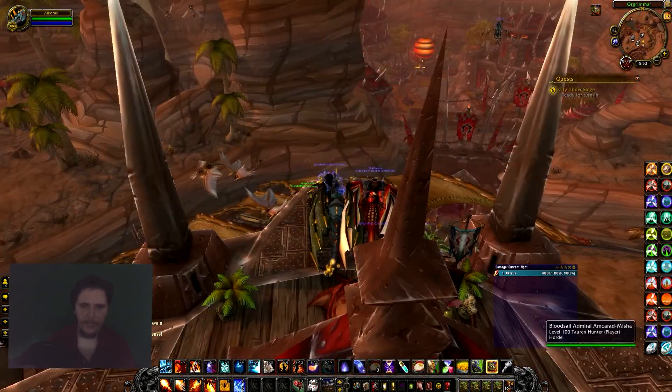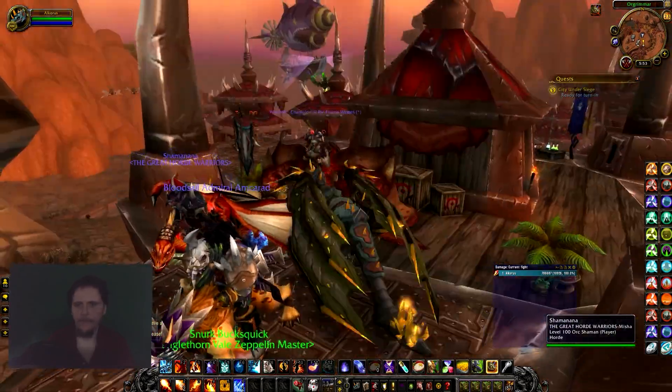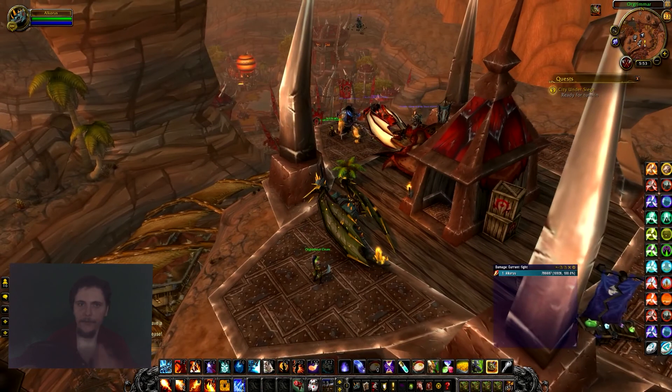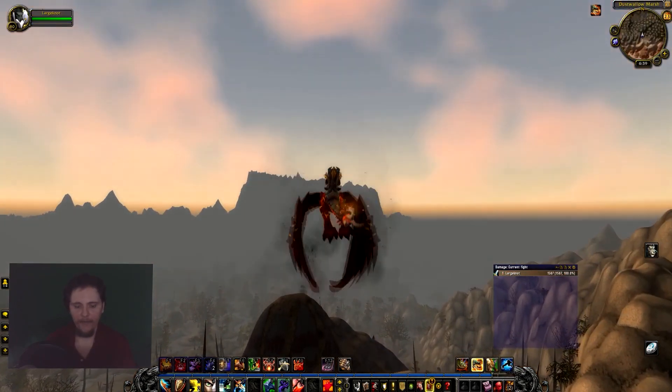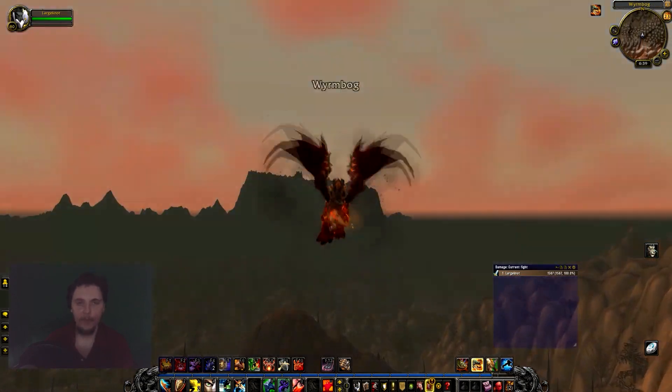So: right goes to Undercity, left goes to Stranglethorn. Blimps are a lot more efficient than boats, so Horde does kind of have a leg up here. To go to Azshara just fly north. To go to Northern Barrens, fly slightly to the west. To go to Tanaris, go to Dalaran and teleport to the Caverns of Time — Tanaris, done. Horde definitely has an easier time getting around. You definitely want to have a friend flight-path you there for the first initial flight points.